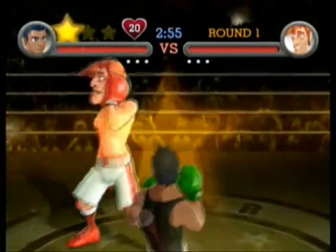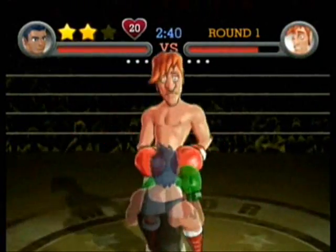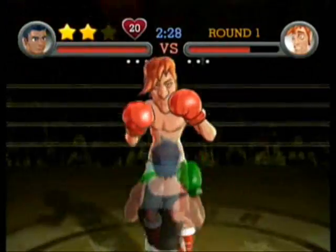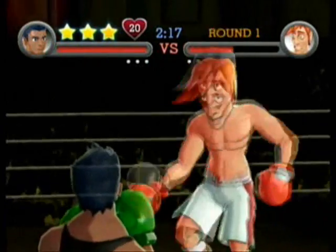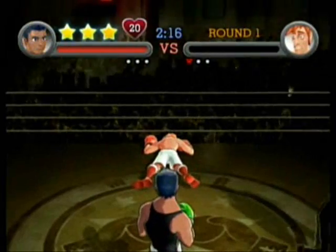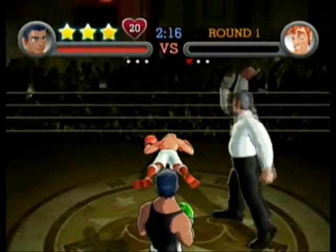Fun trivia: during the intro sequence, Glass Joe can trip or he can't trip. There's also an alternate intro where he doesn't trip and he just does his taunt as usual — he's the only character to have a different intro. When Glass Joe does a little taunt like that, the minute he comes back, punch him in the face before he gets right in front of you and you will knock him out instantly. It doesn't matter how big his health bar is, it will knock him down instantly. I'm going to be showing you a whole bunch of cool tricks to knock out boxers.